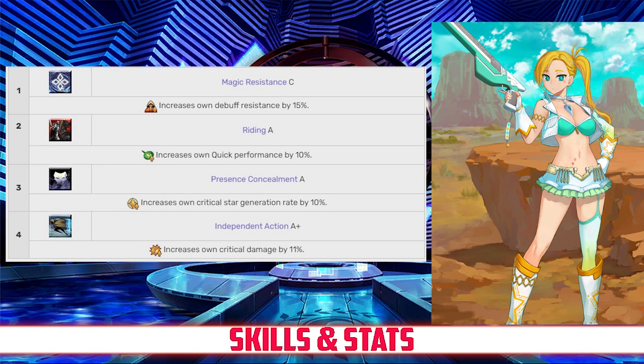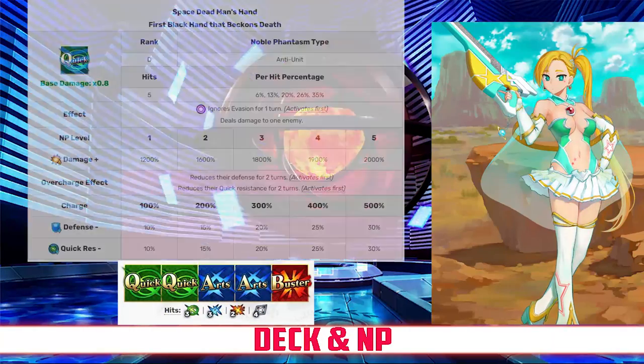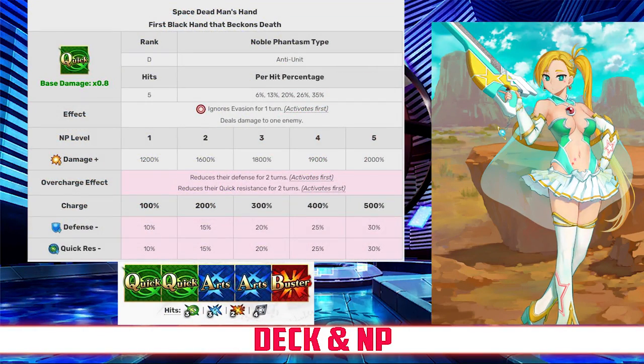For her passives, Jane has Magic Resistance C, which increases her debuff resist by 15%; Riding Rank A, which increases her quick card effectiveness by 10%; Presence Concealment Rank A, which increases her star generating by 10%; and Independent Action Rank A+, which increases her crit damage by 11%. Moving on to her deck and Noble Phantasm, Calamity Jane has a Quick-Arts deck with Quick Quick Arts Arts Buster and a Quick Noble Phantasm.